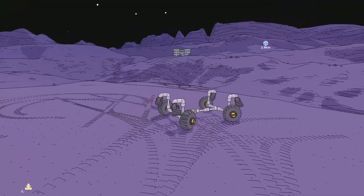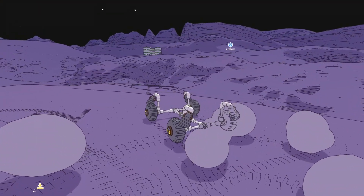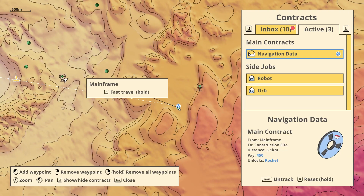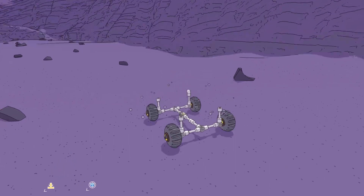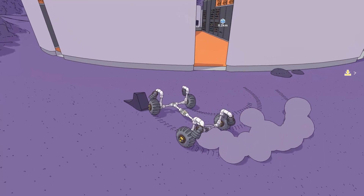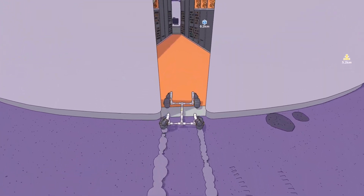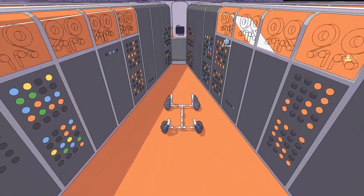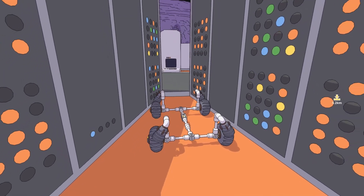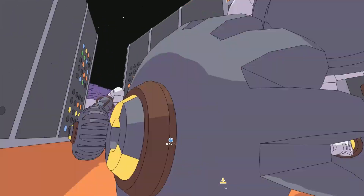There is some rough terrain and there is actually quite a big drop over there. But there is another problem: as you can see, the entrance gets narrower and our vehicle doesn't fit through. Now we can make it narrower, but that's going to make it unstable.